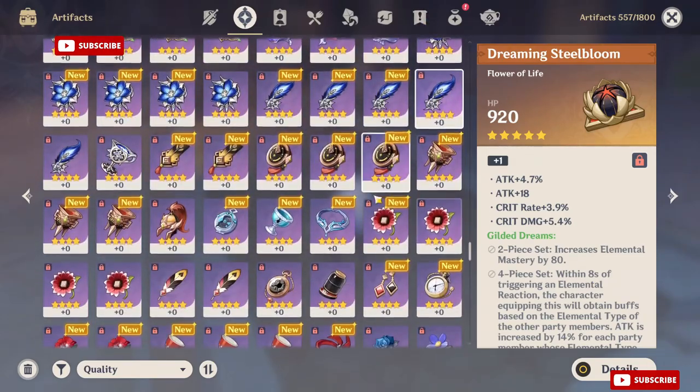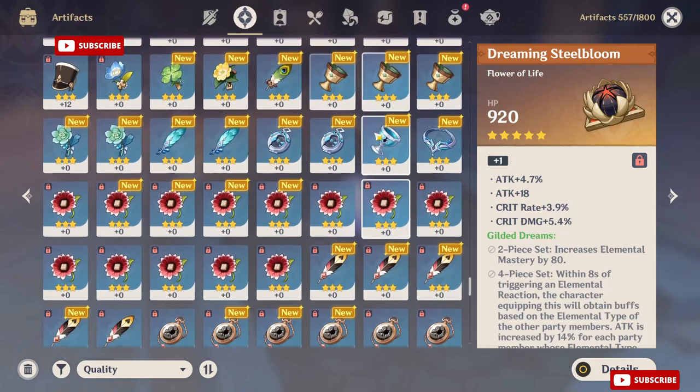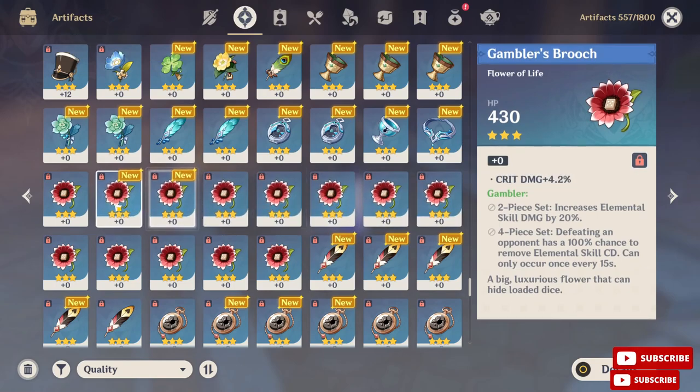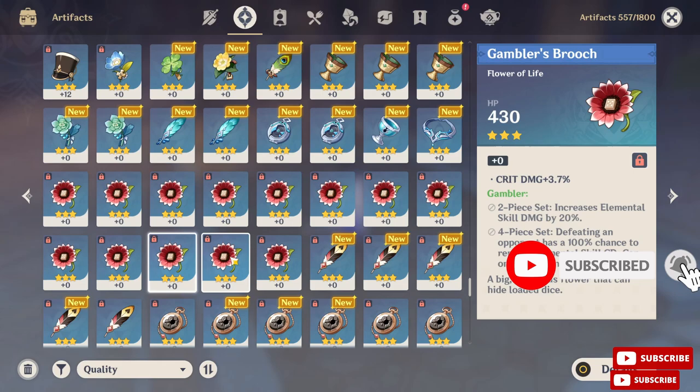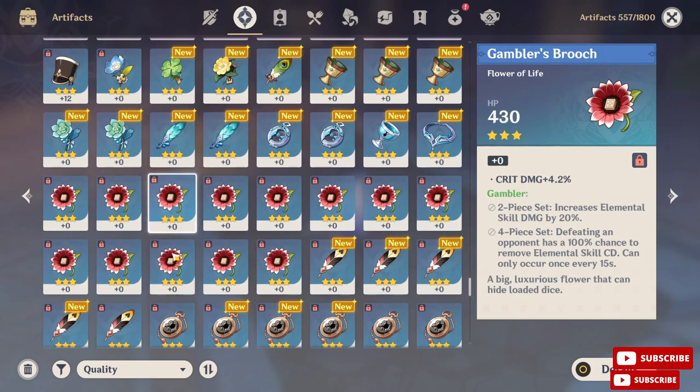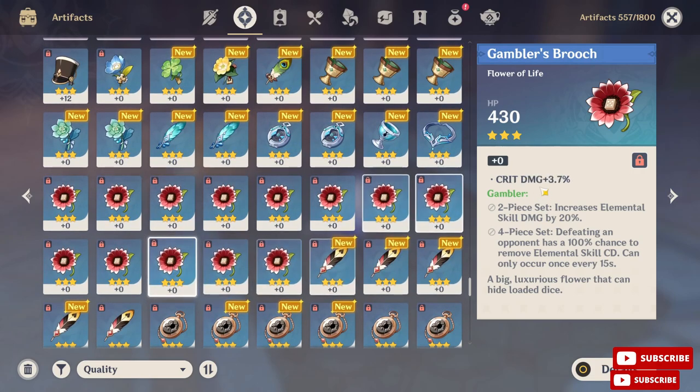What I want to show you too is that I have a lot of locked artifacts right here with crit damage. This is what you need to do before you guys start leveling up: pick up the artifacts that you have — I have a lot of crit rate and crit damage ones — and don't throw them away. You want to lock them so when you need them you can use them to level up any other artifact.